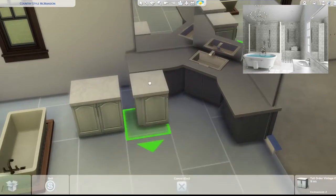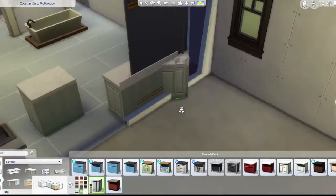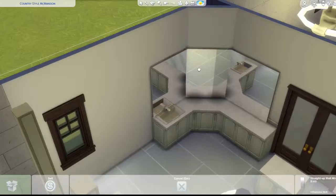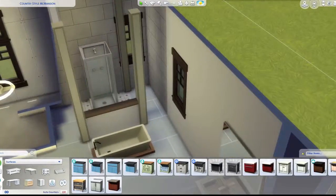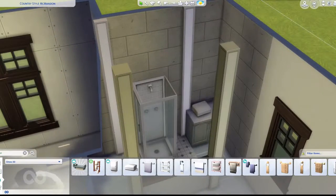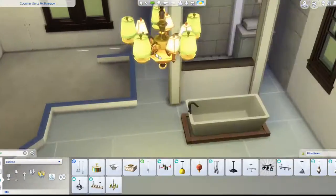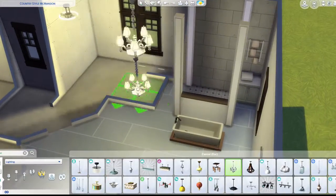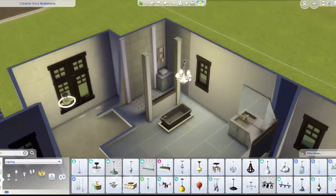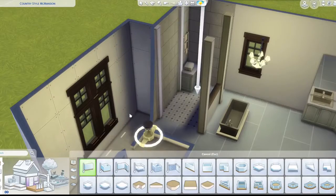I try a different mirror option but go back to my original choice since it looked more similar to the reference. There's a counter space along the back, and they had a chandelier-style light with lots of lights. I tried making one bigger, one smaller, and settled on keeping the small one. The shower disappears at some point so I decide to use platforms instead of counters on the side.